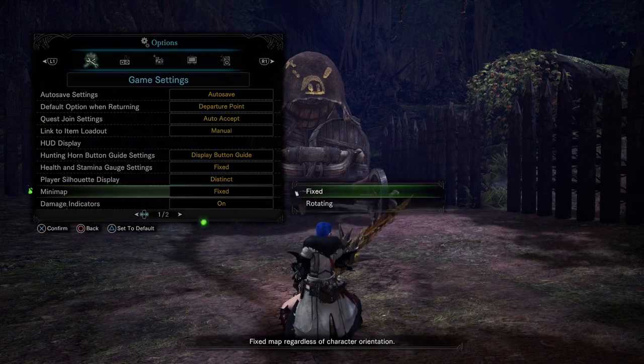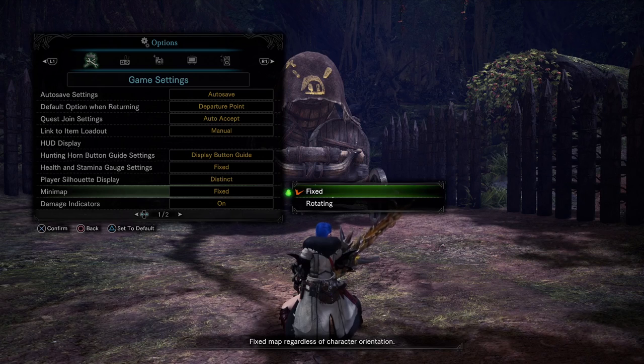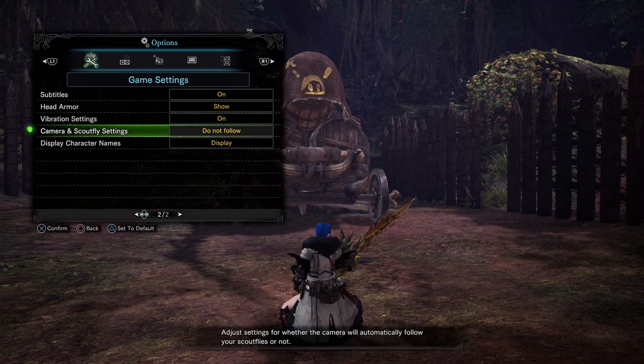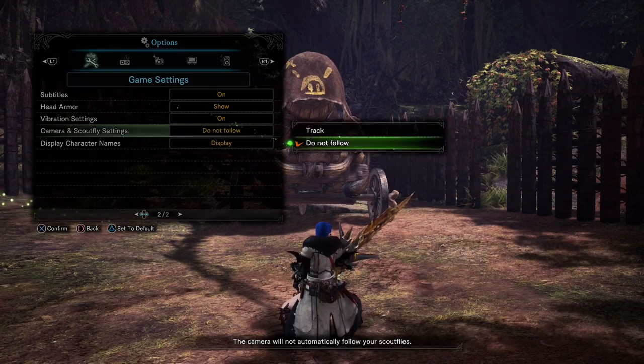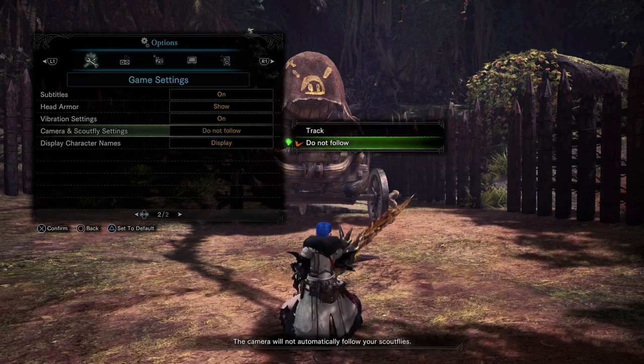Next is the minimap — fixed or rotating is purely preference. A lot of FPS players prefer rotating but I prefer a fixed map. On the second page of game settings is a very important one: camera and scout fly settings. If you set this to 'Do Not Follow' you will never have to deal with camera head snaps from scout flies ever again. By default it's set to track, so obviously set it to do not follow.